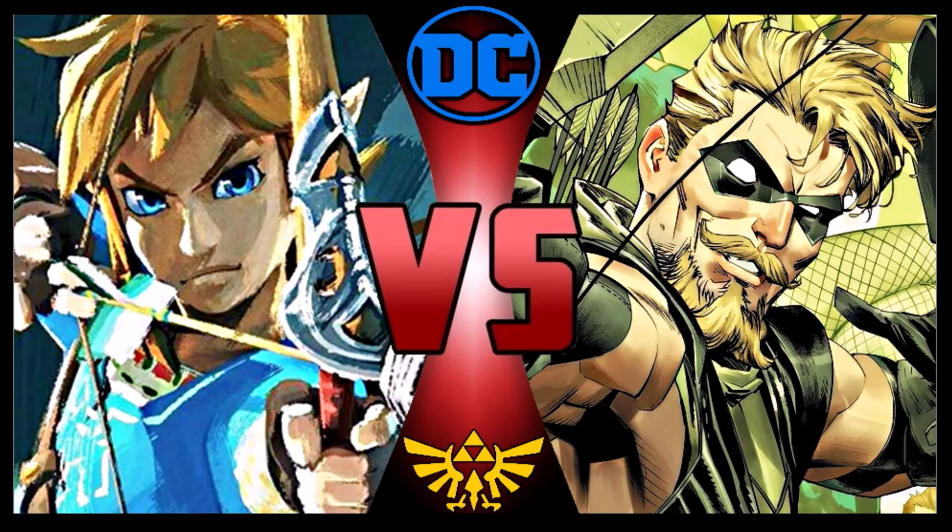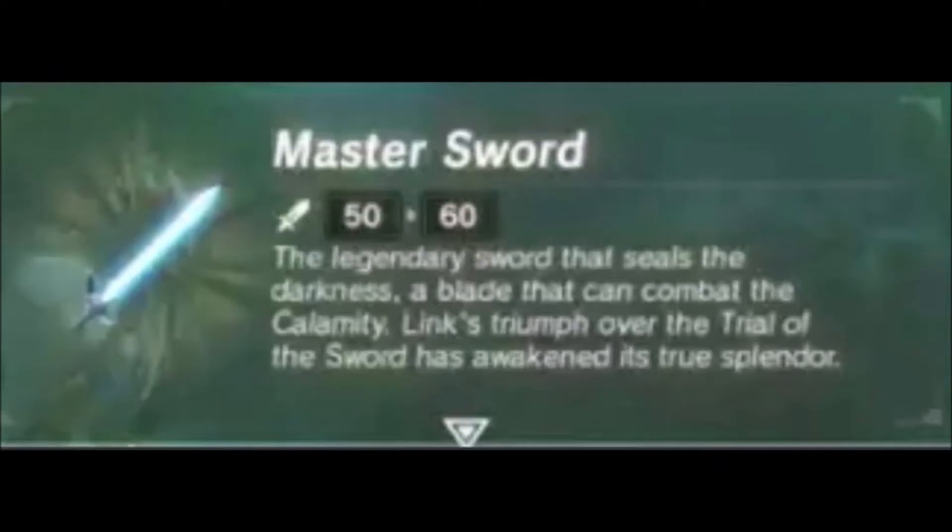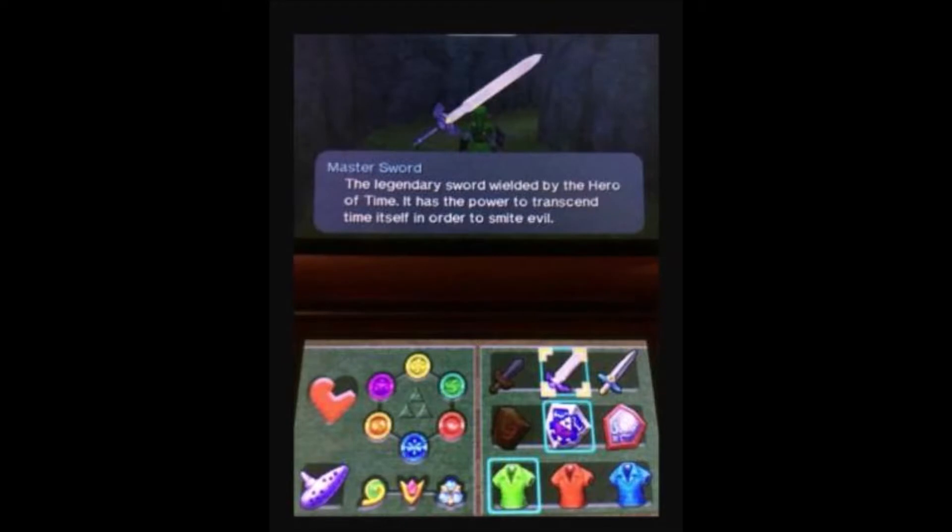Let's get right into it. Starting off with Link and what the Hero of Time brings to the table. Link comes with his Master Sword, the sword of evil's bane. After being blessed by the goddess Hylia, the sword has gained the power to drive out evil, giving it holy properties. It can pretty much destroy anything that's evil — it has holy magic. So it pretty much negates anything evil, demonic, or of that nature. The sword is also magical.